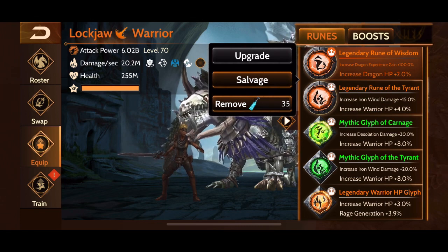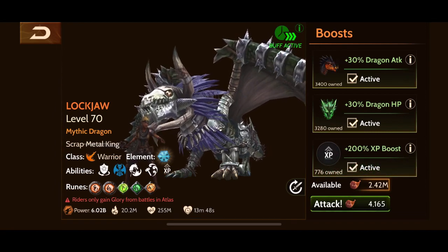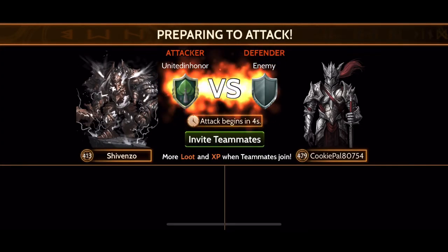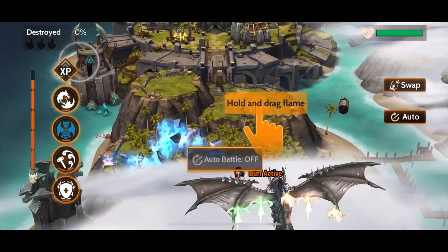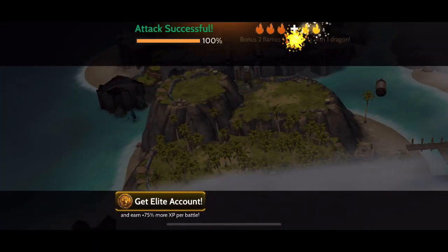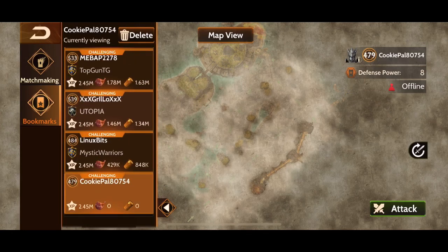Once I've peaked at my max level for Lockjaw I'll change that glyph out. To level up Lockjaw as quickly as I can, I've been using 200% XP boosts as well as that mythic wisdom rune, and I've been doing invader runs but also attacking this base — cookiepal 80754. You should bookmark this one. I'm going to make an updated XP grinding video because I found this base after the last one — you don't even have to kill any towers and you get max XP for your dragon.